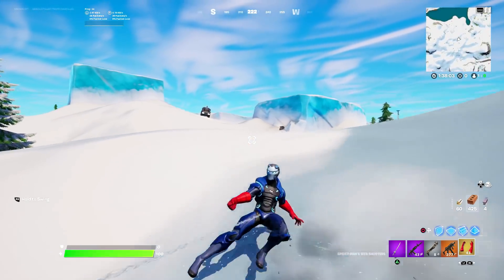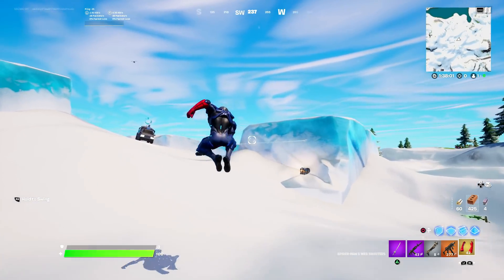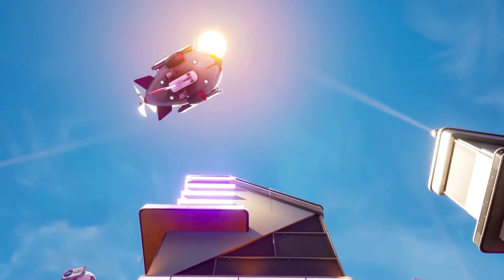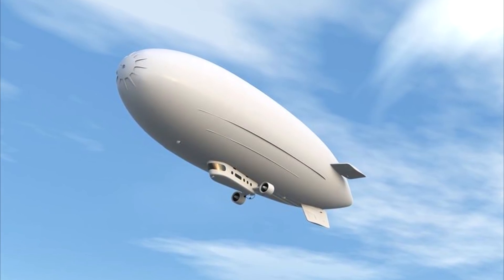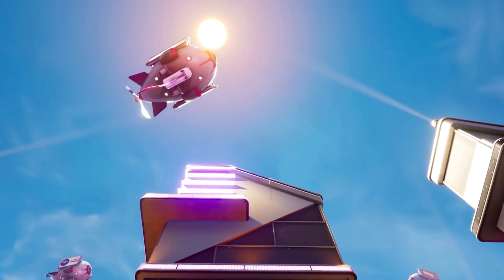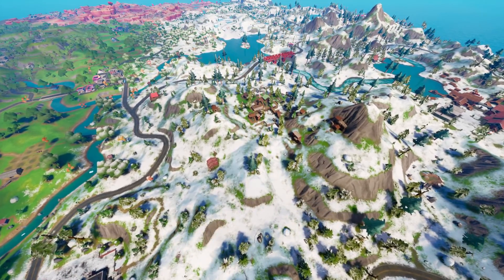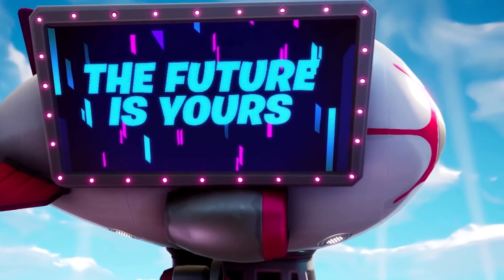But what if I was to tell you a new vehicle is on the way? We've got cars, we've got boats, we've got quad crashers — but what about a blimp? It won't be arriving in this Tilted Towers update, but it'll be here in-game very soon. You'll be able to scout enemies from the sky with your sniper. I really hope we'll be able to drive it. The last time we saw blimps was way back in Season 9 of Chapter 1, but they weren't drivable — they were just flying around up in the sky. Regardless, it's going to be a super fun vehicle.